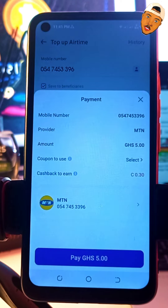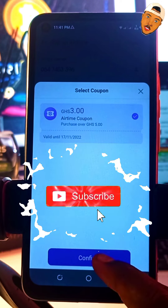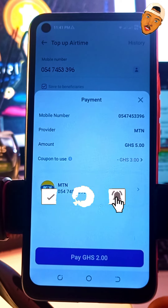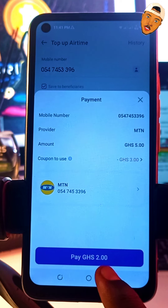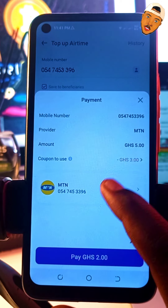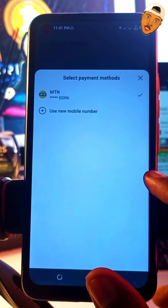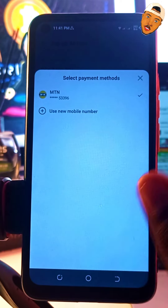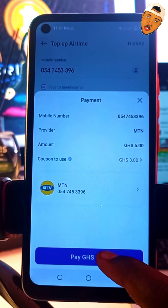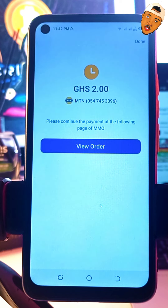I'll select an amount of GHS5. Then I select the coupon — the GHS3 coupon. So I'm buying GHS5 airtime but only paying GHS2, because the GHS3 coupon covers the rest. You can see it says 'Pay GHS2' and the coupon applied is the GHS3 coupon. The GHS2 will be deducted from my mobile money. I'll enter the recipient number and click pay, then enter my PIN.